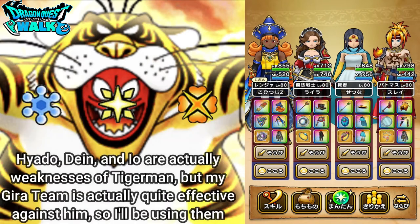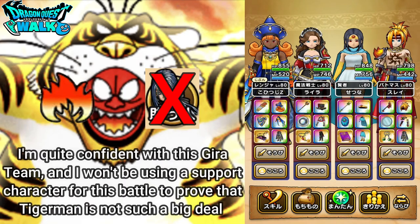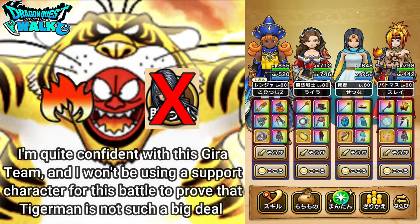So the Tiger Otoko — one of the weaknesses is actually not Gira. Gira actually does so-so damage, but I found that with this Gira team it actually does do pretty well. So I'm going to use the Gira team and not use the other attributes. The main attributes that it is going to be weak to are going to be Hyado, Io, and also Dane. But you'll see that Gira actually works just as well, and I'm going to do this battle without a support character.